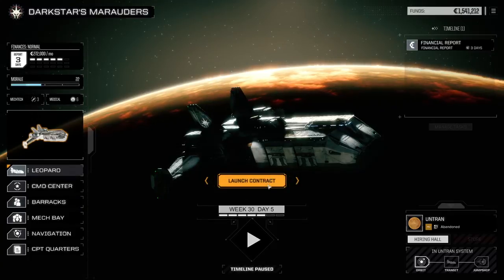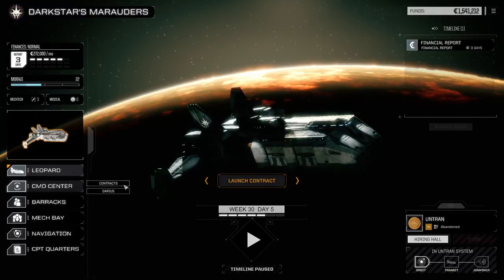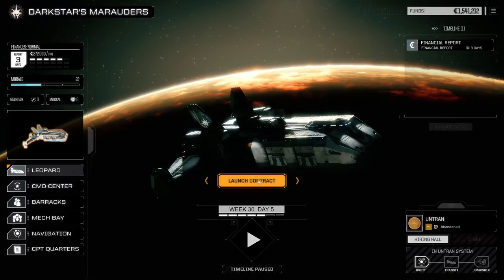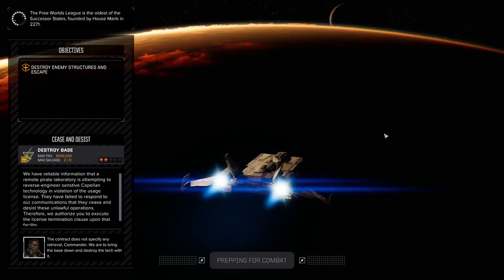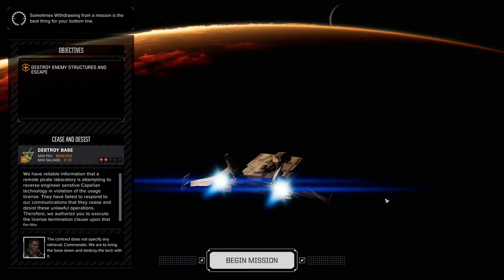I guess we have to launch a contract. I don't remember which contract it is, so we'll just go ahead and launch it. Okay, everything is fine here. Prepare for combat. The objective is to destroy enemy structures and escape — this will probably be easy. I would like to get some harder missions, but we'll get what we can get.